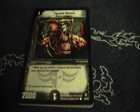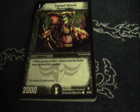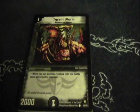Number 6 is Tyrant Worm, a common one-mana darkness card from Epic Dragons with 2,000 power. You're thinking one-drop 2,000 power — great! The catch is that when you put another creature into the battle zone, you destroy Tyrant Worm. So you drop it turn one, then play anything else and it dies. The only theoretical benefit is evolving it into Chaos Worm, but that's extremely situational. There are just better one-mana options available.